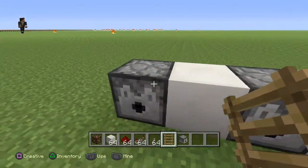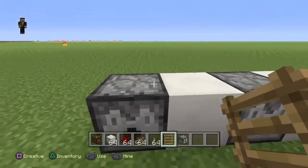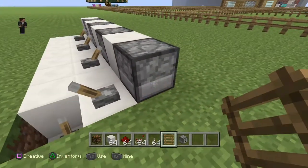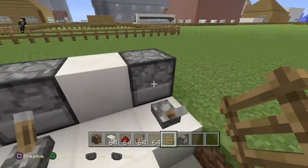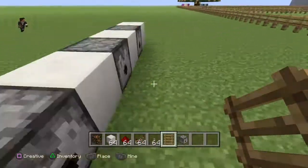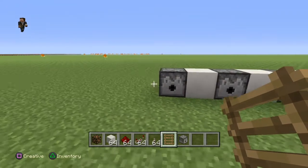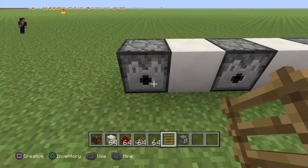If you have the patience you can try and get a ladder over one of these, but over the front of the dispenser. If you've got it over the front of the dispenser, then it kind of stops it — once it's over the front of the dispenser.